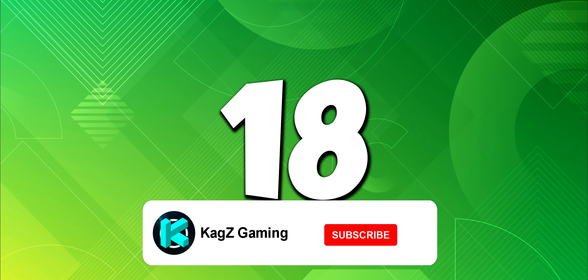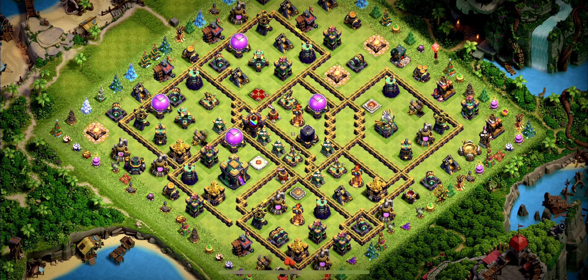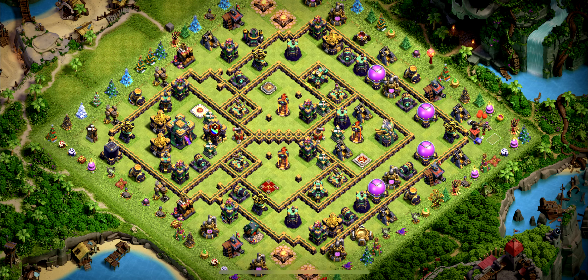Base number 18 is an anti-three star layout — this is a hard base that lots of players have a hard time three-starring. Base number 17 is another great TH14 legend league trophy base. You can use it for farming and for wars, but not for CWL.